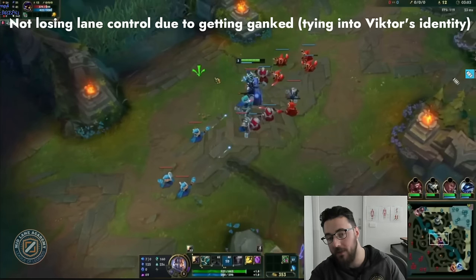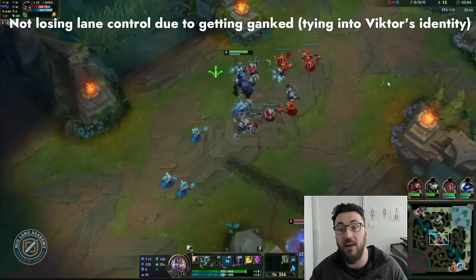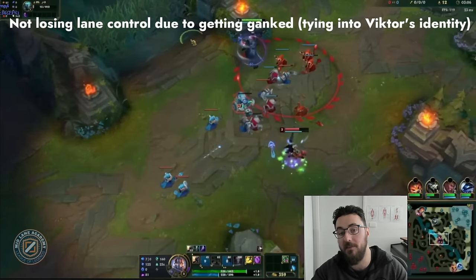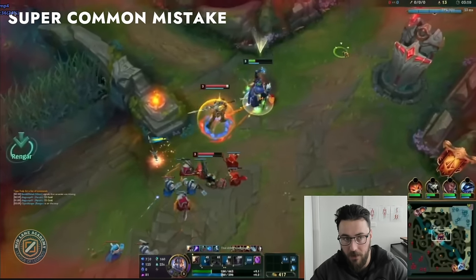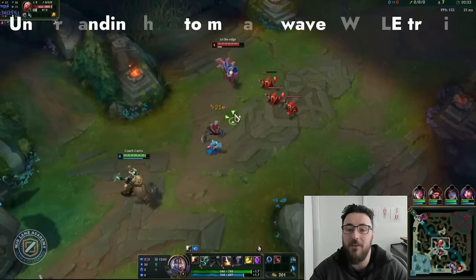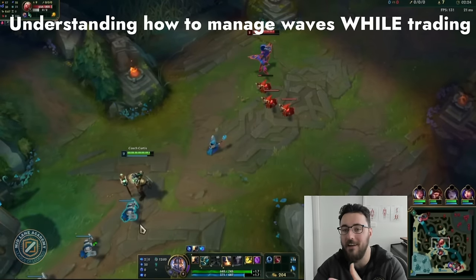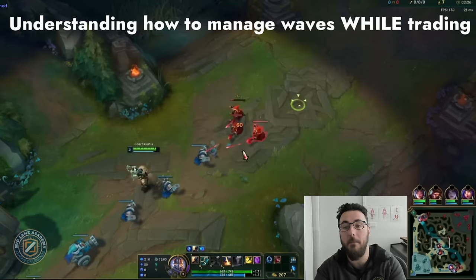Not losing lane control due to getting ganked — preventing yourself from dying to ganks. Viktor's identity is that of a lane bully, and if you're not putting yourself in position to get those small wins, build waves into the enemy, poke them down with E, and you have to burn your flash or die — it's very difficult to fulfill Viktor's identity. They get ganked, die, waste flash, and the reason they're not climbing isn't some sophisticated mid-game mistake — it's literally dying to ganks.